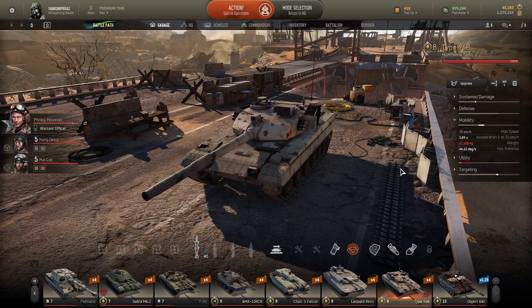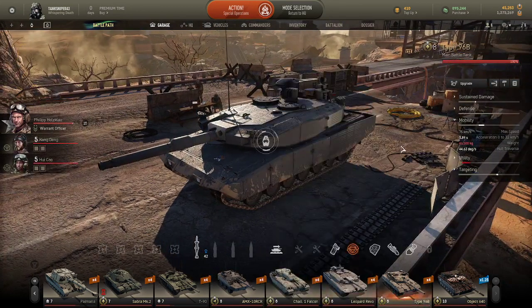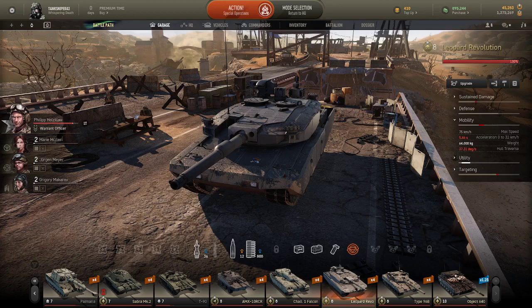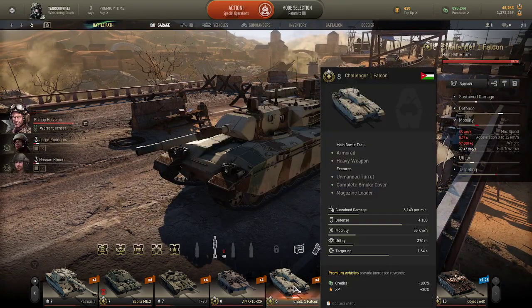Compared to the Type 96B, which is 41 and a half tons, the Leopard Revolution is roughly 14 and a half tons heavier. This means the Type 96B accelerates stupidly quick, whereas this one not so much. It does accelerate quicker than the Challenger 1 Falcon, but it is still about seven tons heavier than the Challenger 1 Falcon.